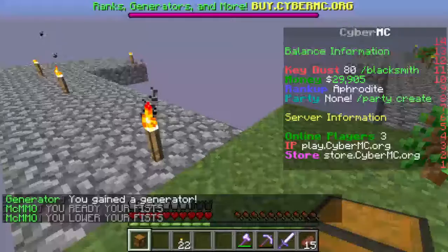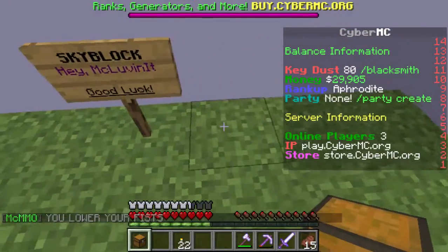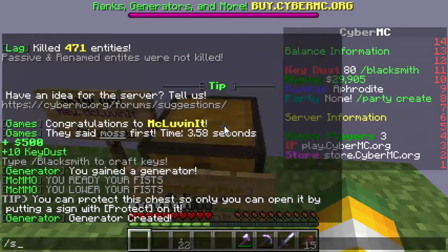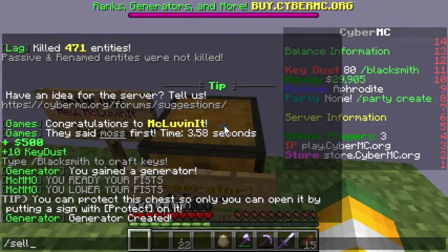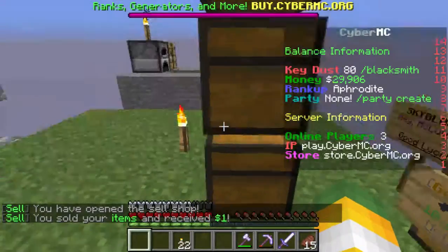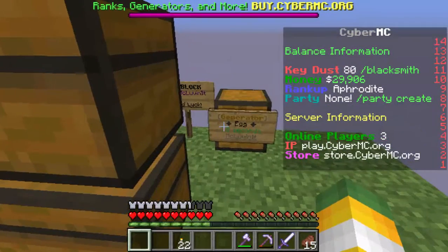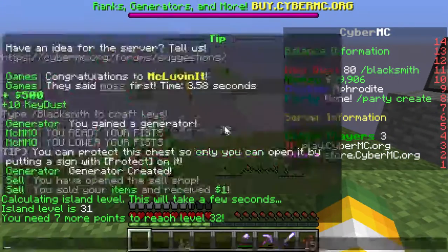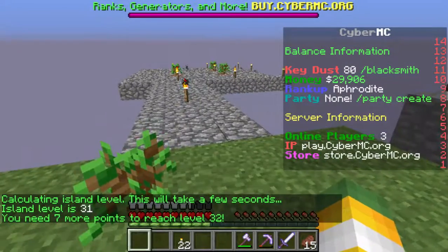Alright, so we gained this egg generator from the crates — let's place it. I'd say this is the main island part here, so let's just put it right here. Egg generator created — every 10 seconds we're gonna get an egg, which we can sell in the shop. We just type slash sell and chuck the egg in there — we get $1 per 10 seconds for free now, which is like mining one piece of cobble but we don't even have to do any work. So that's pretty nice — we got our first generator, which is a pretty good step up.